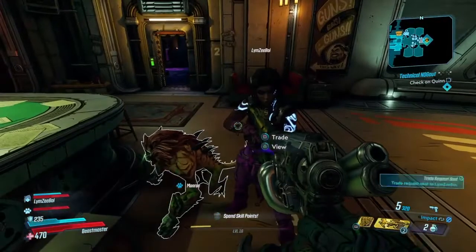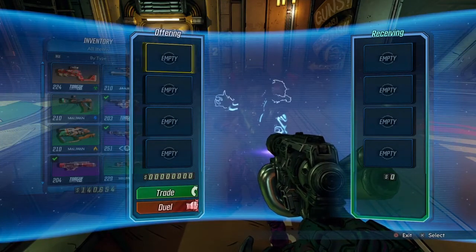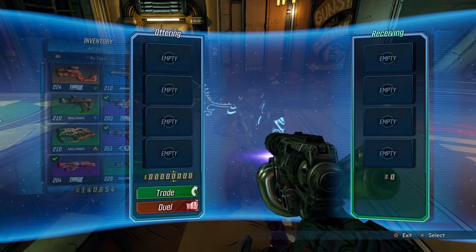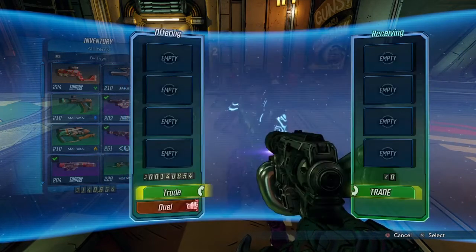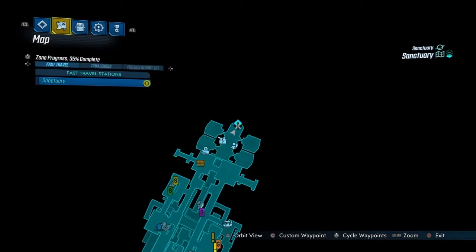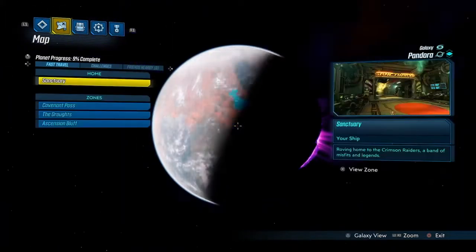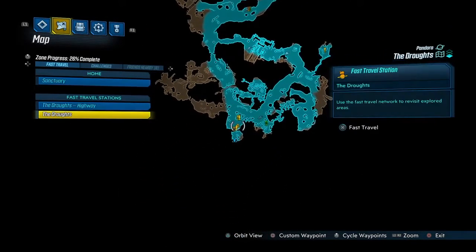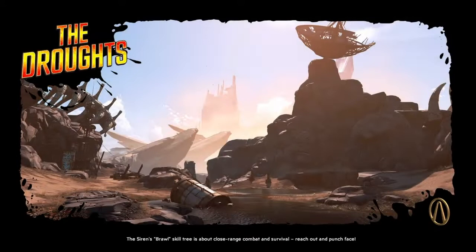So the first thing you want to do is initiate a trade with your friend. In this case, Limezy will be doing the duplication, so he will be duplicating money. Whoever's gonna be duplicating money, you want to give all your money to them. Now the person should have all the money. Then you want to save that money by going and fast traveling — in this case I'm going to the Droughts.